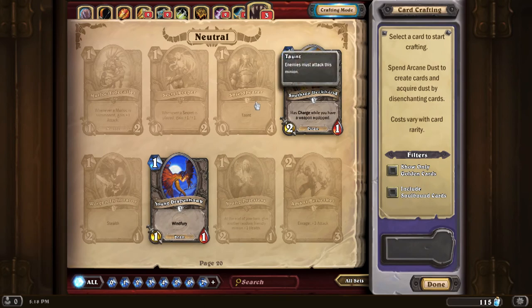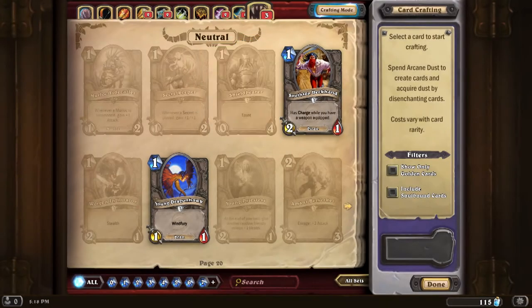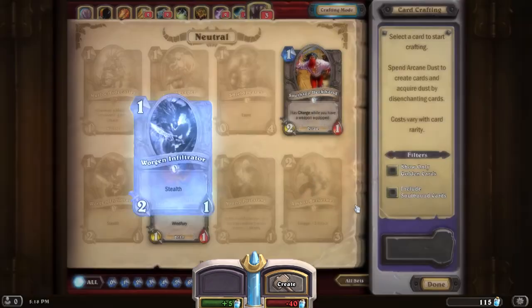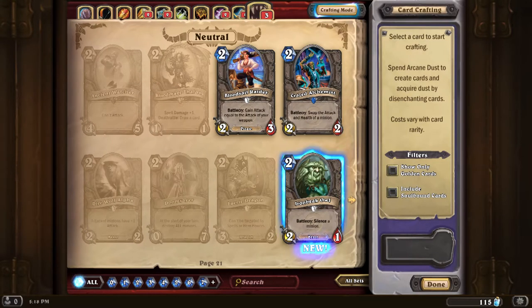Here's a Shield Bearer — 40 to create. The Worgen Infiltrator has Stealth — essentially they're invisible until you attack with them. That's pretty interesting.